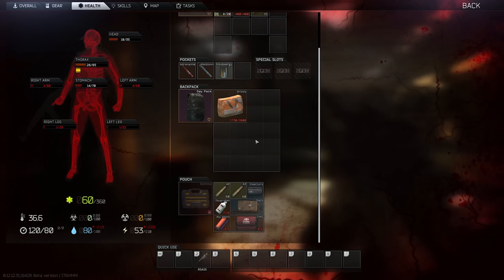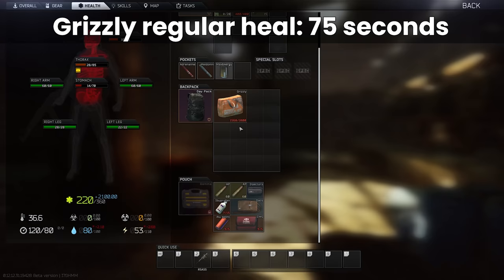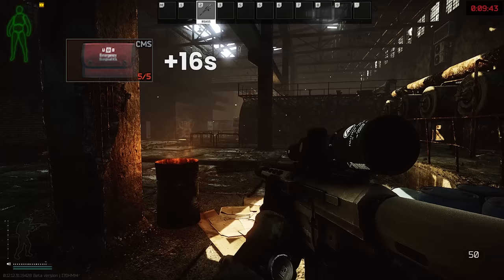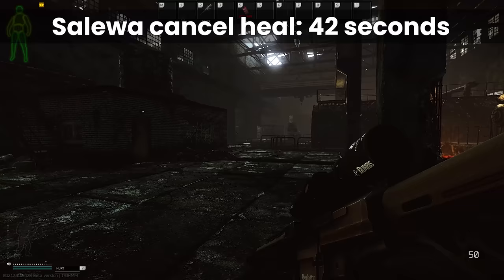To compare the different methods: if you don't do anything at all, with the Grizzly, healing back up takes about 75 seconds across all damaged body parts, in part because the Grizzly's animation is extra long compared to other medkits, and that's not even counting any CMS repairs you need to do on blacked limbs, which are around 16 seconds per usage. With a Solewa, the full heal process without cancelling takes around 57 seconds, but when shortening these animations actively takes a total of 42 seconds instead, which is a big deal — about 25% faster.